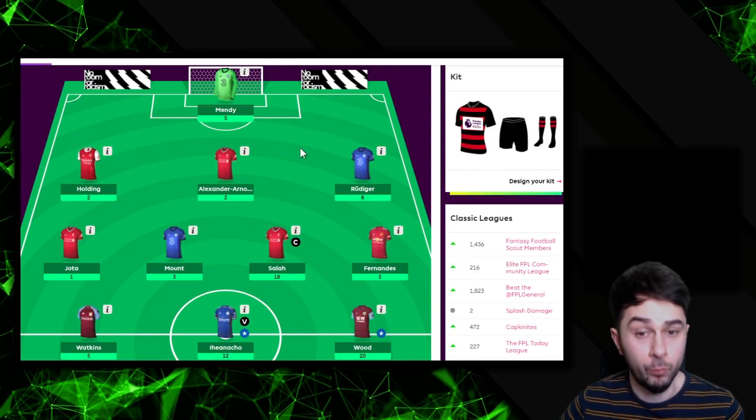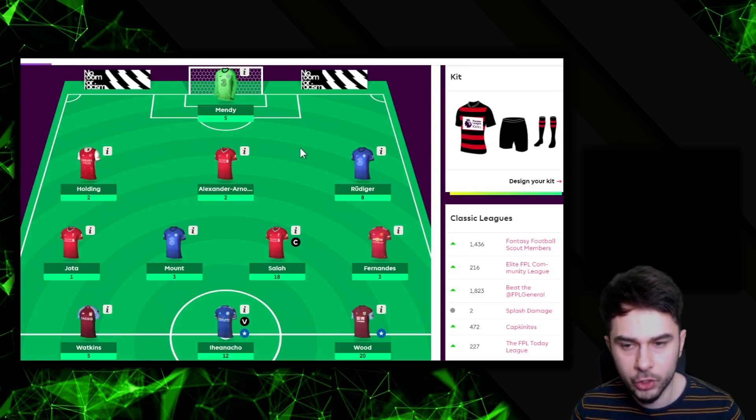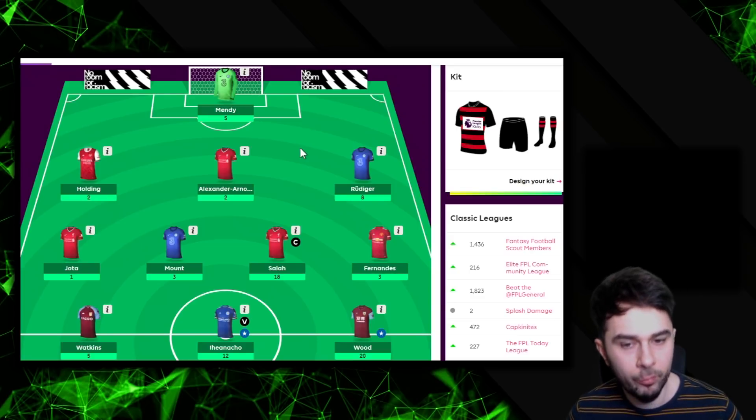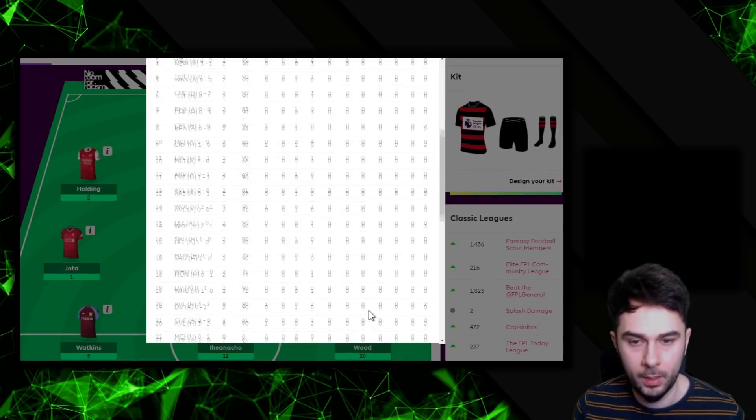So Mendy with five points, Rudiger with eight, Trent with two, Holding with two, Jota with only one, Mount with only three, Salah with 18 points, Fernandez with three, Watkins with five, Iheanacho with 12, and Chris Wood with 20 points.